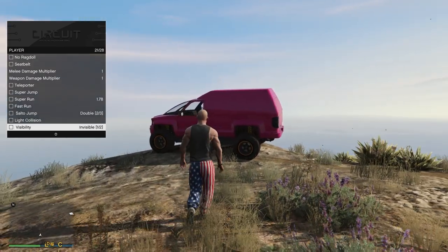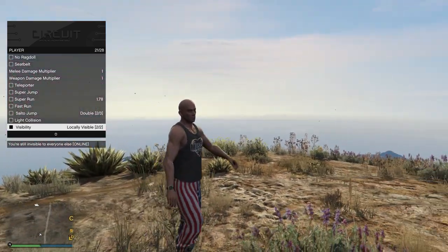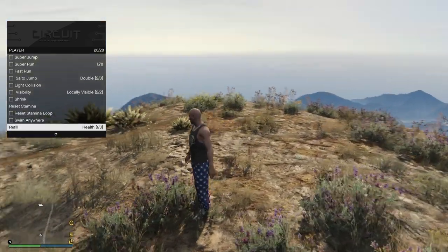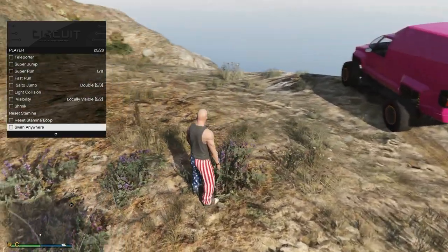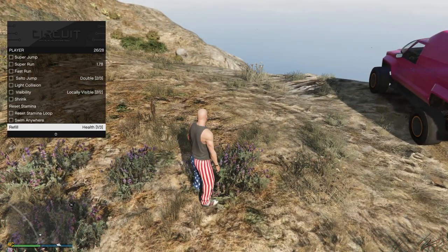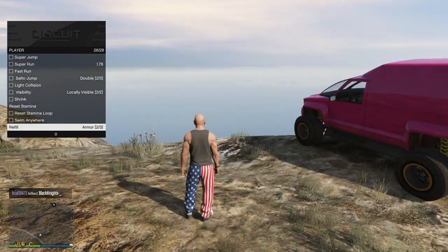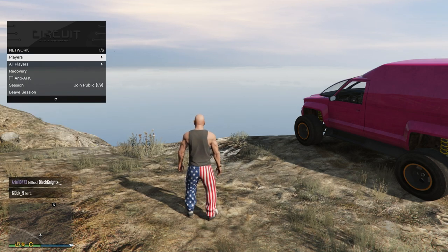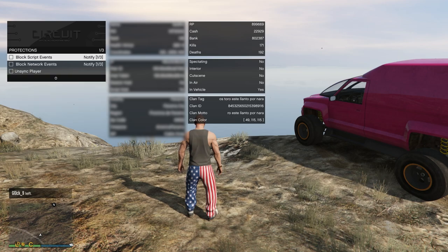Your light collision options, and your visibility versus invisibility options. So there's locally visible, which means you can see yourself but nobody else can see you — a really great option if you're trying to go off the radar and maybe freak some people out. You have your reset stamina loop so you can run across all of Los Santos without ever running out of breath. You have your swim-anywhere option which makes you swim in the air, your refill health and armor options, your clean options, and your suicide option down there.